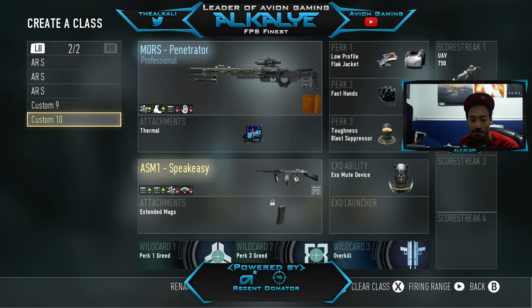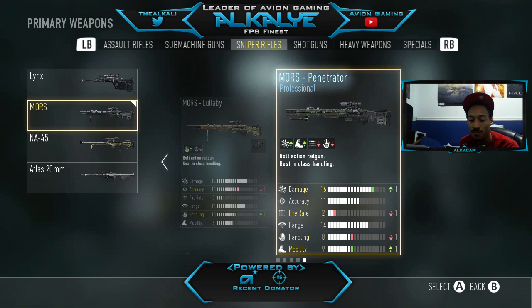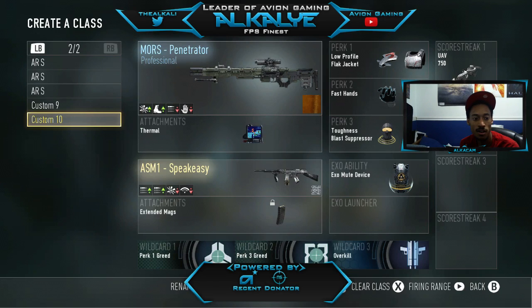My last class is the MORS — I always have to have a sniper class, I just love sniping. This is the MORS Penetrator: increased damage and mobility, but lower fire rate and handling, which is fine. I recently put a thermal on it to try things out. For perks I have low profile and flak jacket, fast hands to switch to my ASM1 faster, and blast suppressor and toughness for perk three. Earlier today I got a ruthless — 15 kills sniping — then ran out of sniper ammo since I didn't have scavenger on. Luckily I had the ASM1 as backup.